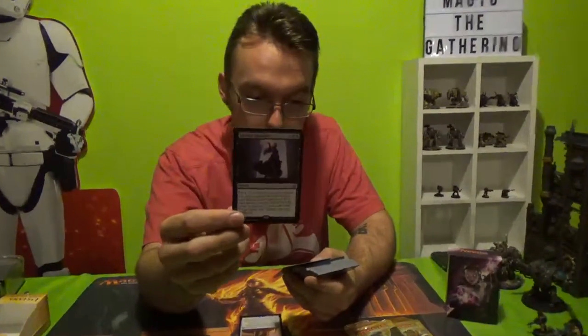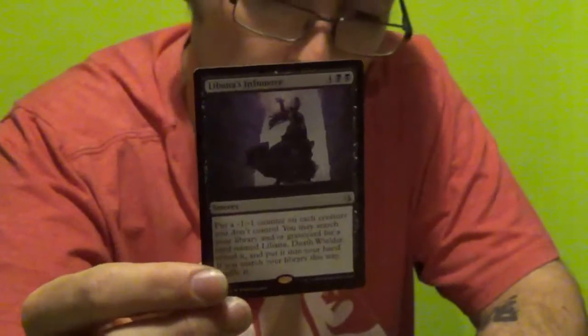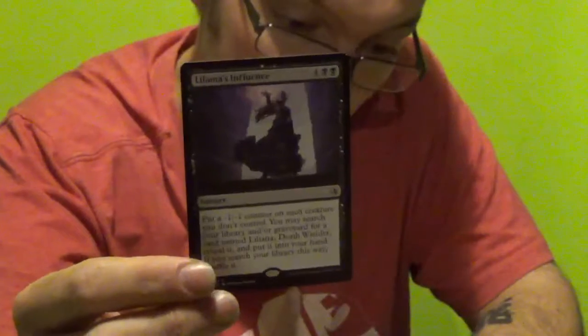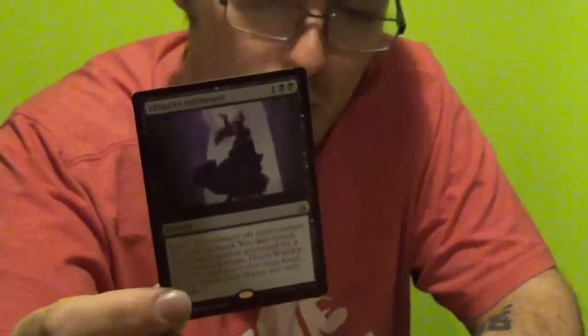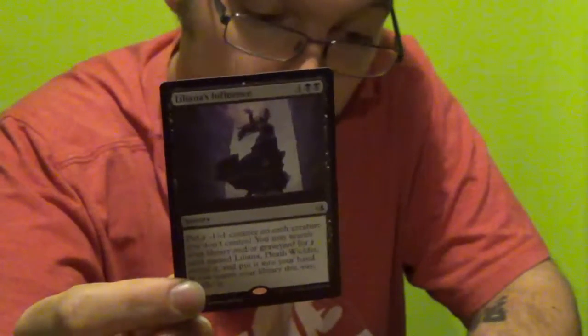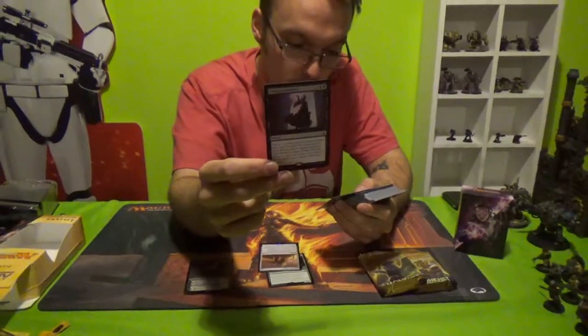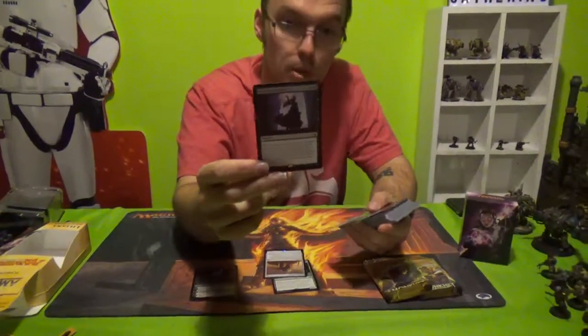Liliana's Influence — 6 cost. Put a minus one minus one counter on each creature you don't control, so obviously your opponent. You may search your library and/or graveyard for a card named Liliana Deathwilder — reveal it, put it into your hand. If you search your library this way, shuffle it, which should go without saying. So you get 2 of those.